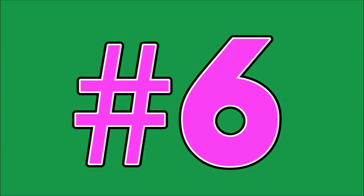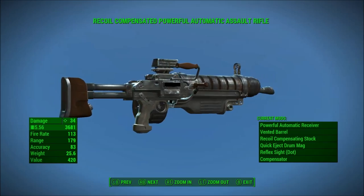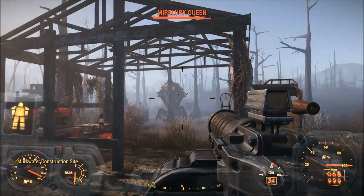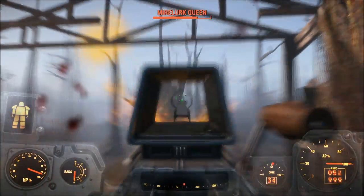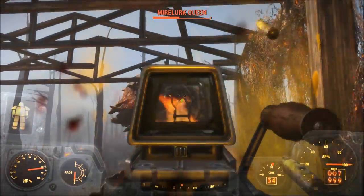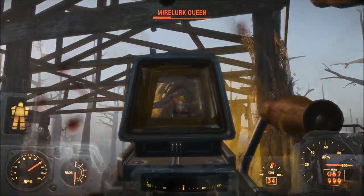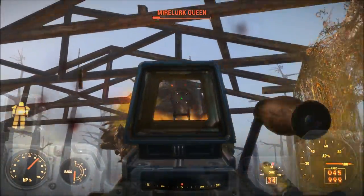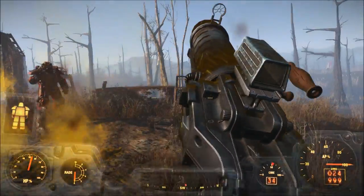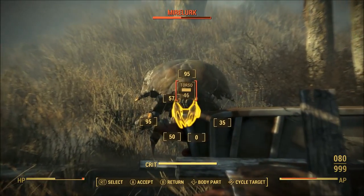Number 6: the Automatic Assault Rifle. It never ceases to amaze me how the .556 Assault Rifle is somehow worse than the fully upgraded versions of the automatic regular combat rifle. A fully upgraded automatic assault rifle deals only 34 damage per shot. While that's better than both the pipe pistol and 10mm pistol, .556 ammo is relatively uncommon and expensive when compared to .45 ammo.